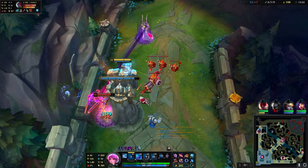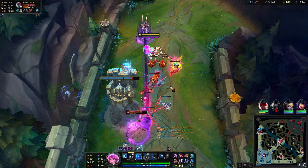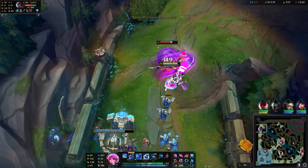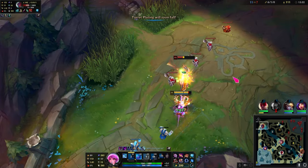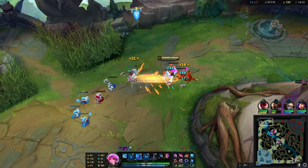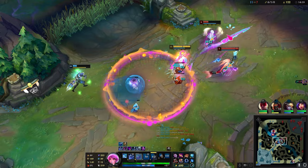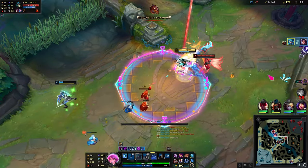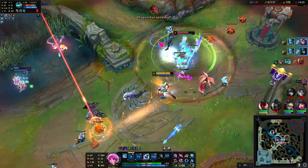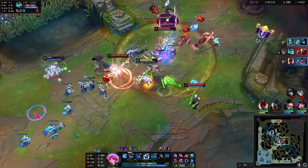What is Yasuo doing? Pretty sure I can kill him here actually. Just walk back for the Q. Nice. Now I'm gonna W. Nice — I W'd so he didn't have the second Q. I'm just TPing mid here — I can actually kill them. Nice. Yon is TPing, I think I'm dead. My bad.